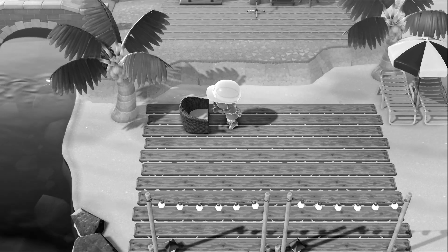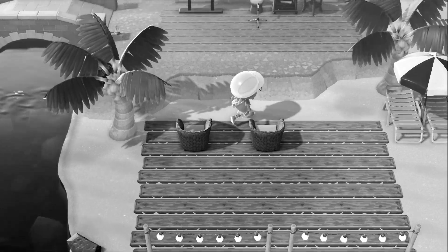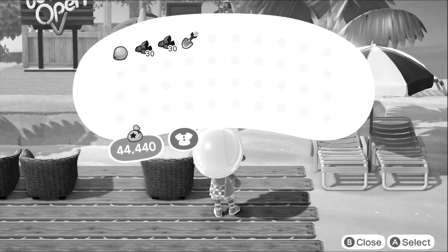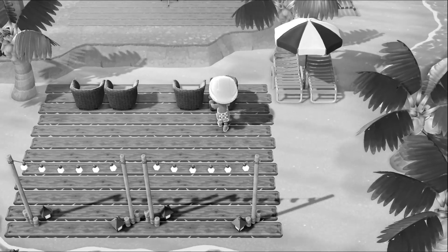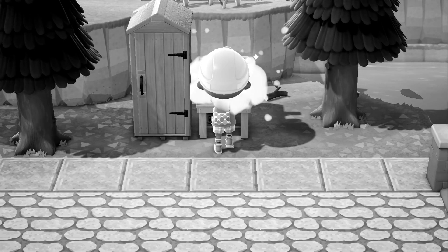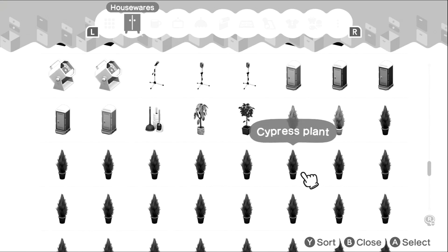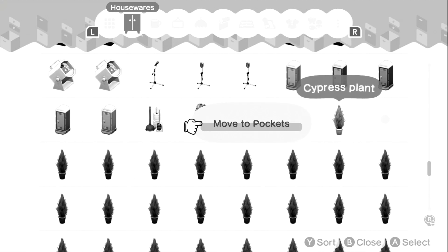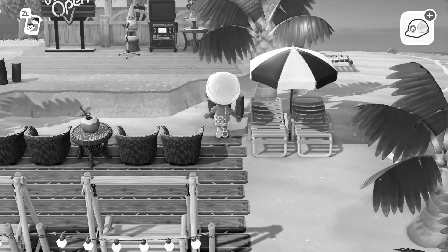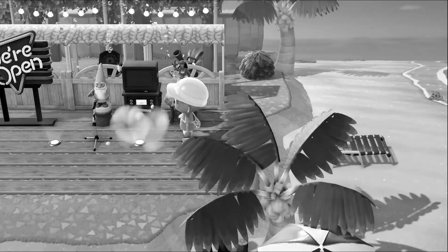You'll see me placing down all the chairs and seating for the audience members. I chose rattan chairs because that's what I had — I originally wanted log benches, but this character didn't have that recipe yet. Then I put down all the finishing touches: plants, lights, and put back all the trees to give it some vegetation.